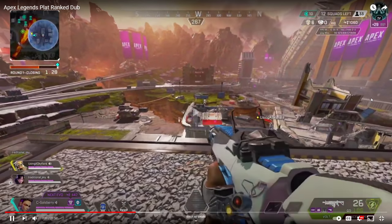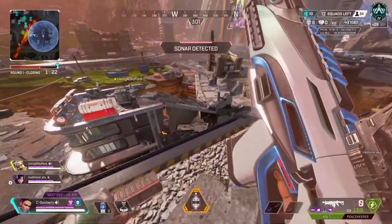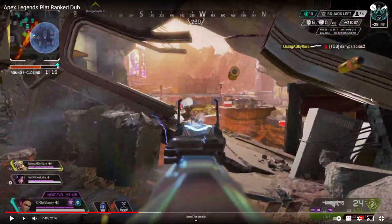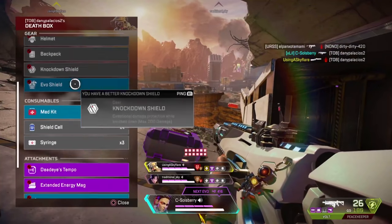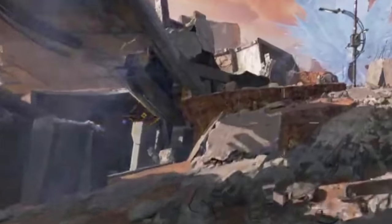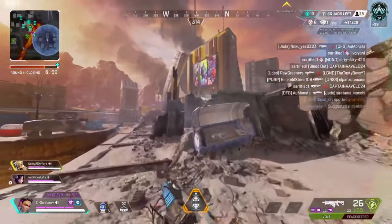We are picking it up at Sweaty Three-Stack building. He has height advantage and they've got a guy pretty much trapped up top. Nice knock — and that player made a bad play, way separated from his team. You always want to be with your team in ranked. It looks like Salisbury, Traditional Sky, and Sky Flare have good comms and are very close to each other, which is good — always want to be playing as a squad. Notice the pings coming in showing exactly where the person is.